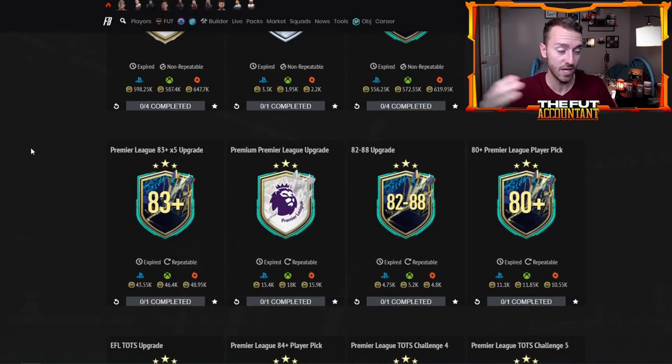This is kind of something we learned last week too — make sure if you want to do some upgrade packs you get ready and do them today on Monday, because the pack weight from the player picks and from the regular premium upgrade pack last week during Premier League was the best by far from what I experienced. People in the chat on Twitch, talking about it in the comments, on Twitter — seeing all the pack pulls last week on Monday, they were so much better than the rest of the week.